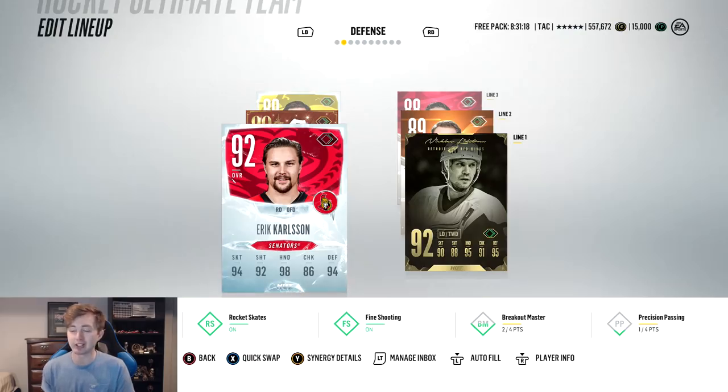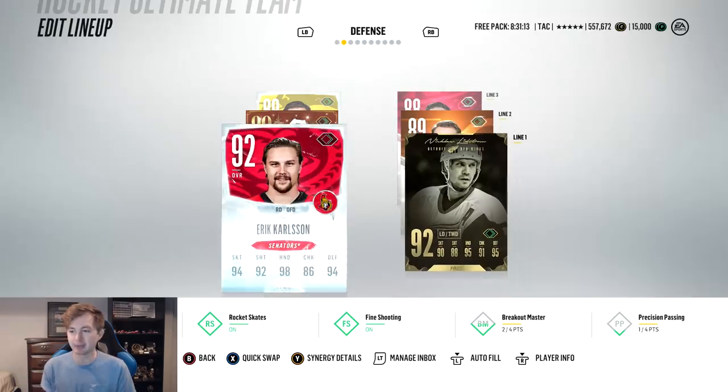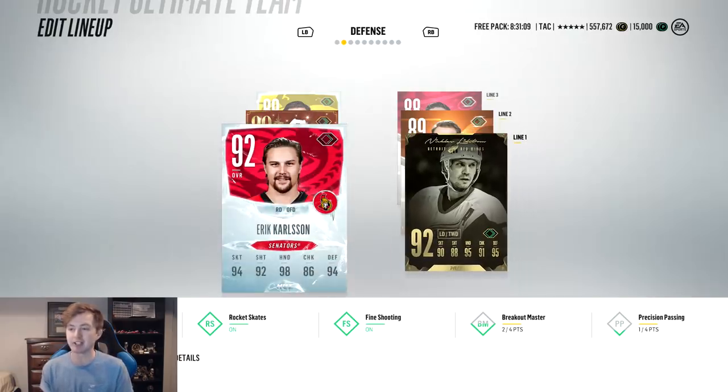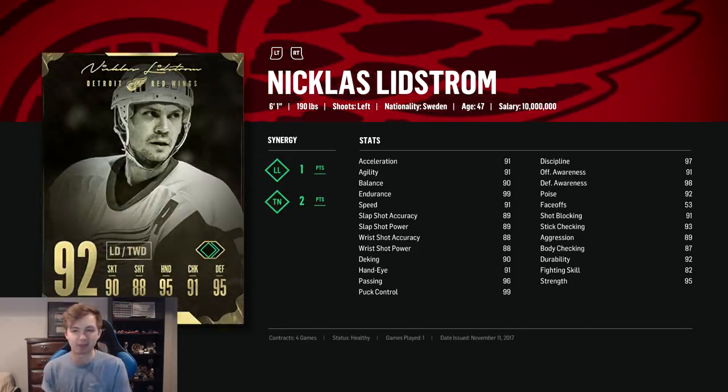Defense is also looking really good. The top pair is kind of like the Swedish connection — the former best defenseman in the league playing with the now best defenseman in the league, and they're both Swedish. They complement each other really well. Carlson is obviously super fast and super offensive — 99 passing and puck control, just an amazing card. And then Lidstrom is kind of the opposite — the complete shutdown defenseman. He's got 99 puck control, so you're never going to get it off him. 99 endurance is huge too — I could use him on every line. 98 defensive awareness, 95 strength, 97 discipline — don't have to worry about him taking an AI penalty.